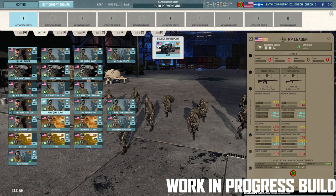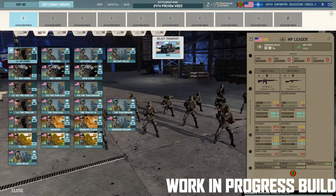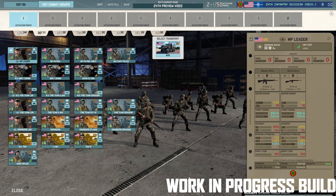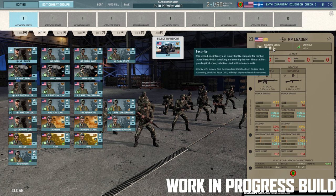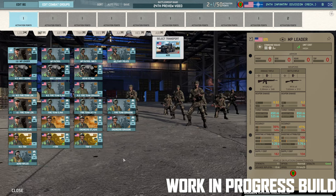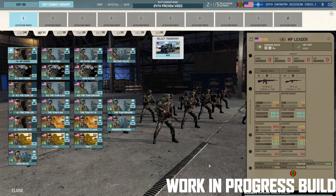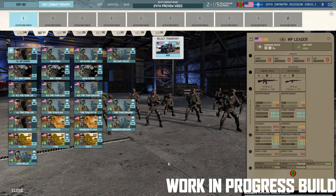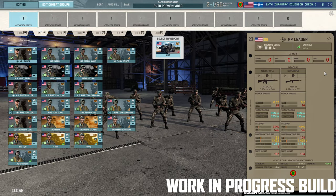We have the Military Police Leader — an 11-man squad with M16s and M14s. Pretty big squad. They get the Security trait and the Military Police trait. They come as veteran, you only get two of them, but they're a pretty big squad — can take a bit of punishment, certainly good for holding a point. Please note they don't have any anti-tank.